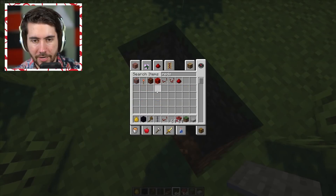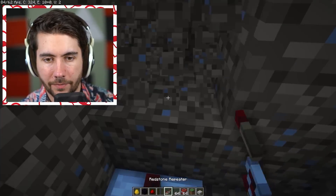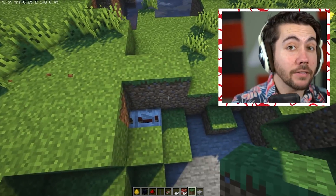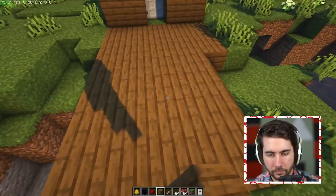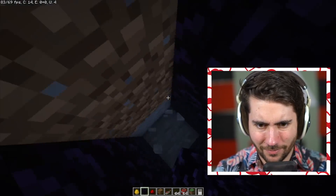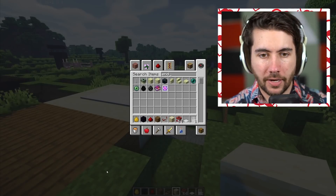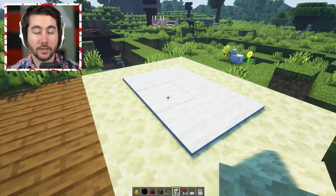Here's what we're going to do: the pressure plate goes down, redstone goes underneath it, connects to a delayed circuit — that delays it by a bit of time — then connects to the TNT. Set them all to four ticks. That's a nice little delay in the redstone signal, which causes it to blow up. Problem is, once it blows up it's going to blow up your entire base. So we'll make a little tunnel with TNT to make it launch up.